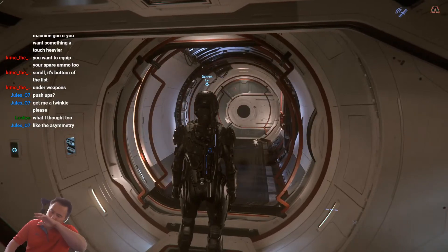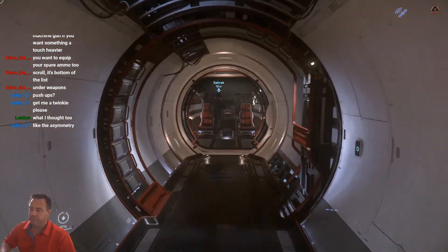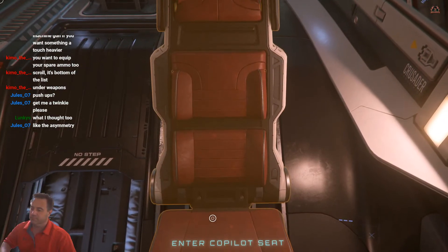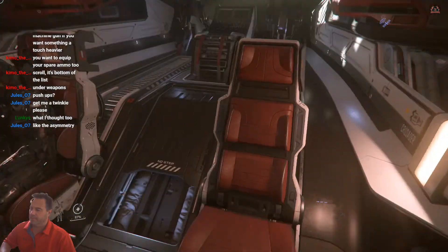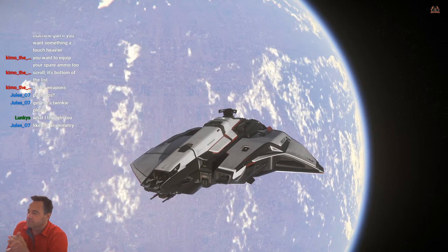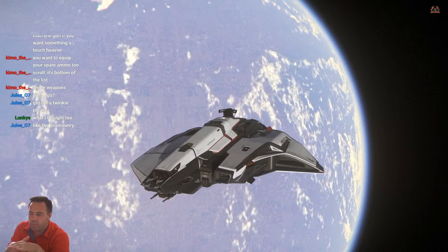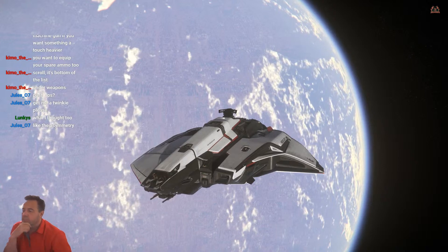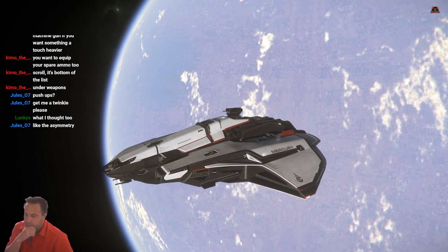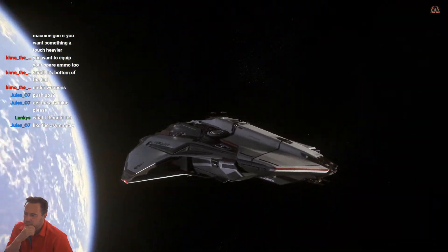That's a nice looking ship. How much is it in game now? I don't think it's that much - probably like three or four million, something like that. It's not too bad. I think it's like a $225 ship in real money. I actually own this one, and if you go to F4 and look at the outside of the ship and zoom in, you'll see that the actual name of the ship is on the outside - it's the ISS Renegade.